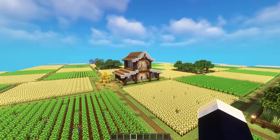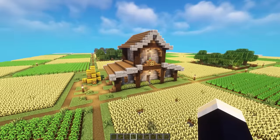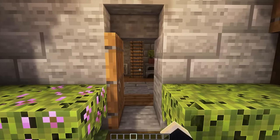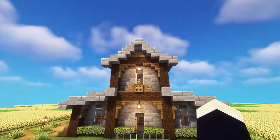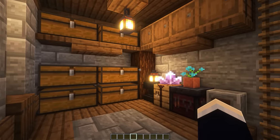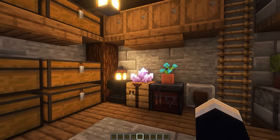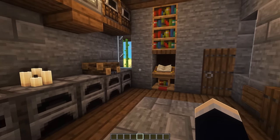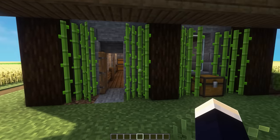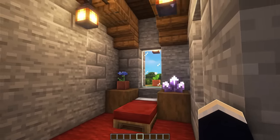Next up we have this farmhouse style base situated on a ginormous crop field. You don't have to build this base in a crop field, but taking a look at the actual base design, it's in kind of a barn-shaped layout and it definitely looks really unique and interesting. On the first floor we have our main storage wall, followed by our crafting area, smelting area, and a nice little decoration. We can head out a door to a little sugarcane farm as well. Then heading up the ladder, we have our bedroom area.